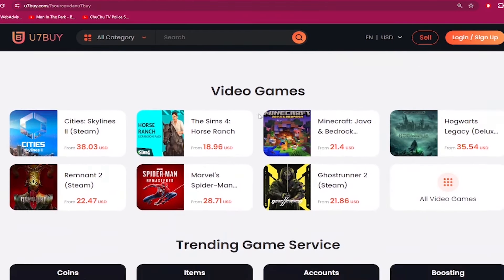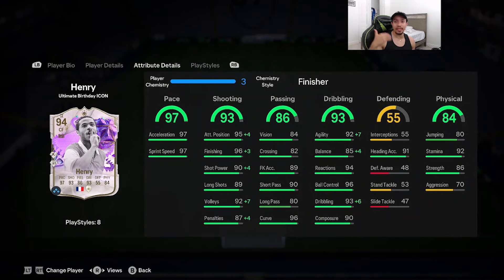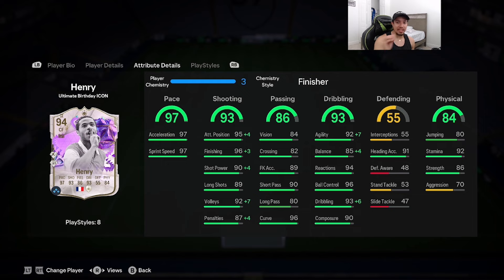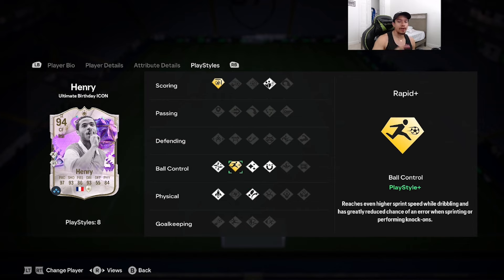Welcome to another video. Today we are going to review a big player — the 94-rated Ultimate Birthday icon Honoré. We're looking at a card that is 6'2" with high/medium work rate, five-star skill moves, four-star weak foot, right foot. Acceleration type is controlled: 97 pace, 93 shooting, 86 passing, 93 dribbling, 84 physicality. Play styles include Finesse Shot Plus, Dead Ball, First Touch, Flare, Trivela, Quick Step, and Technical on basic, plus Rapid on Plus.